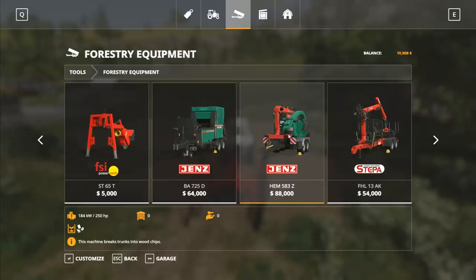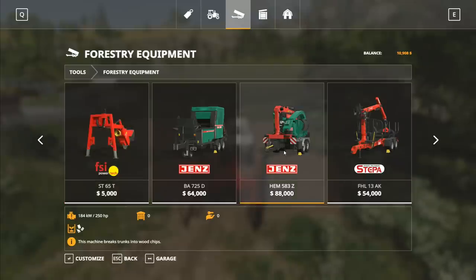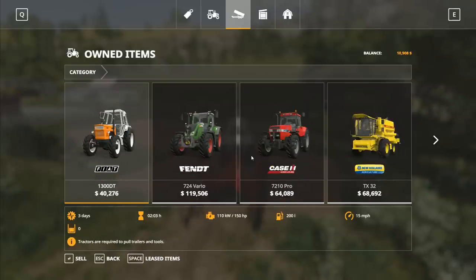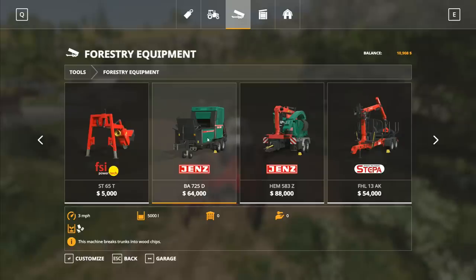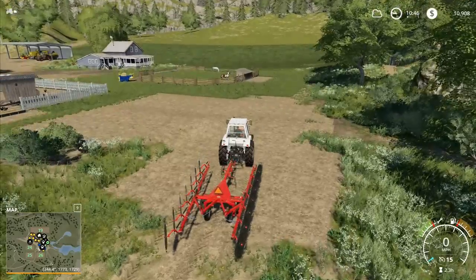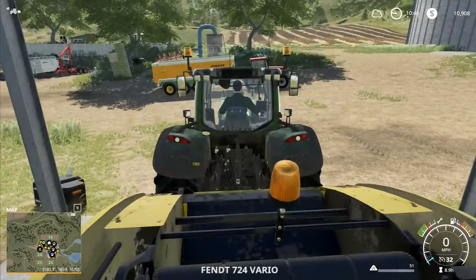Going with the forestry equipment - either of these two really, because they both turn logs into wood chips. This one we have to manually load, which we can do. You need a fairly powerful tractor to move that one around but it's generally not too bad - you can just park a trailer underneath the spout. Both are good options, we've used both previously. I'm actually thinking it might be quite cool to try this other one this time, but our tractor might struggle - it's 10 horsepower higher than what we've got.